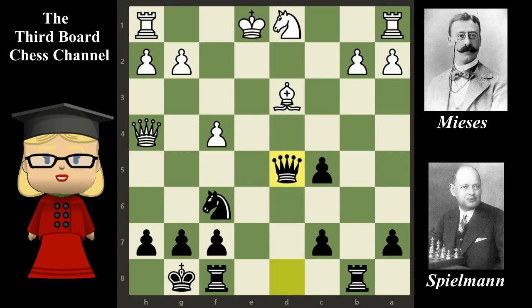It is possible for white to defend both the d3 bishop and the g2 pawn at the same time. The question is, is it worth it? After all, white has a material advantage and could give it back in order to reduce black's pressure. What would you do? In this position, white plays queen to g3, defending both threats.